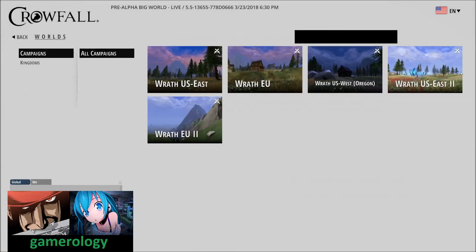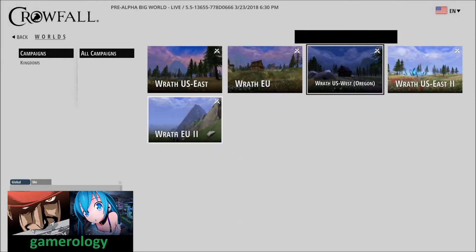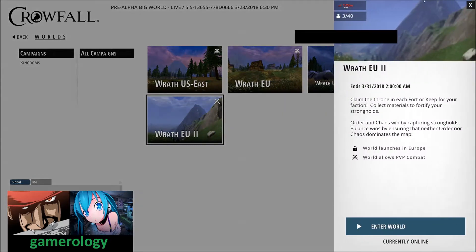That's the first step. Once you've done that, you can choose the world depending on which campaign you want. There are multiple campaigns as you can see. For this video I'll pick a new one — I was going to pick the United States server, but my MS is really high so I'm going to go for the EU server instead.